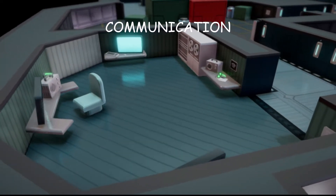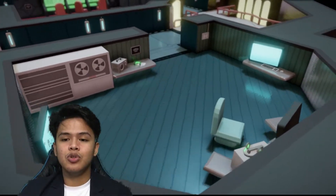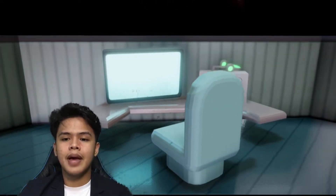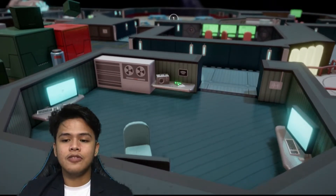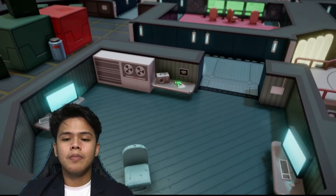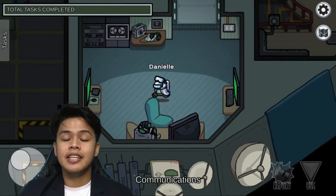Right beside the shields, we have the communication, which can be related to the Golgi apparatus. The Golgi apparatus is known as the packing station because it's responsible for processing and packing the proteins of the cells into sealed droplets, which can be stored and distributed to different parts of the cell. The communication is also considered the packing station of the ship because it stores, processes, and packs certain information which would be sent out to the crewmates and areas inside the spaceship.